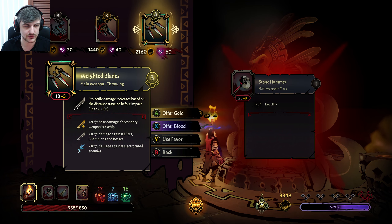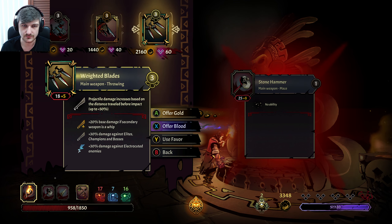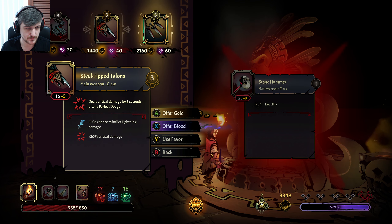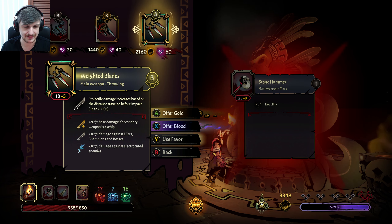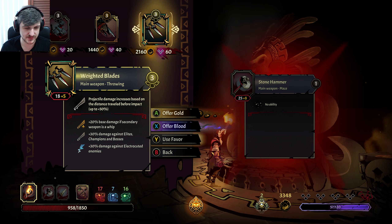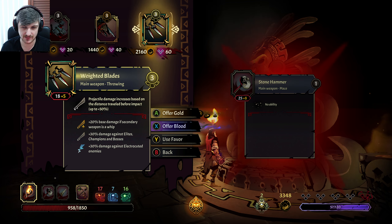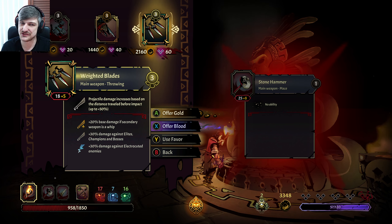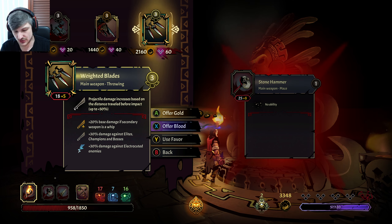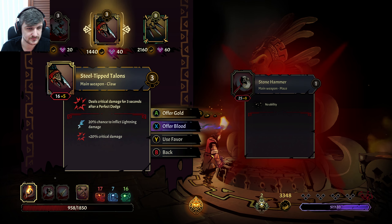We are using our main weapon and two-handed weapon quite a lot. Having this as a ranged weapon will allow us to change our bow, but actually it won't — because the bow's range is what's good, and throwing weapons and whips have a really short range.